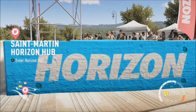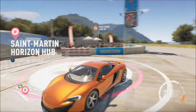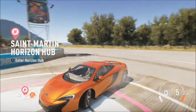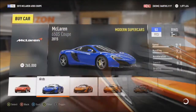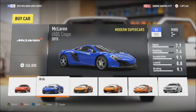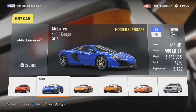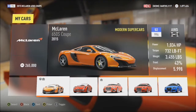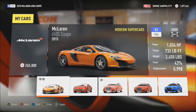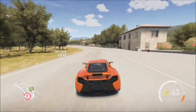Hey guys, Darcy J117 here on Forza Horizon 2, welcome to episode 10 of Tune Up Tuesday. Today we are reviewing the McLaren 650s — one of my favorite supercars in the world, though I reckon the P1 is a little bit better. Getting into it, this will cost you 265,000 credits, comes in S2 class, all-wheel drive, 641 horsepower, 500 pounds of torque, and it weighs 3,148 pounds.